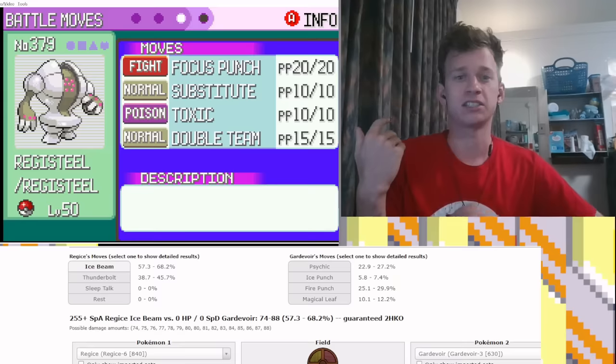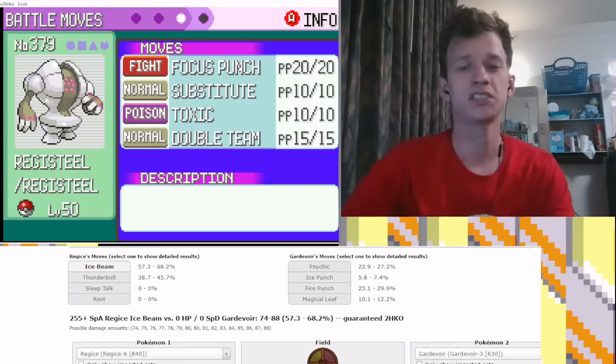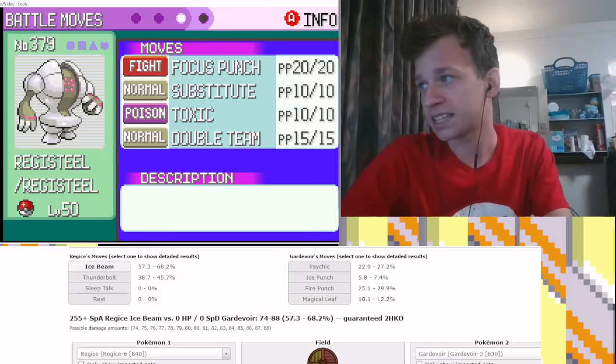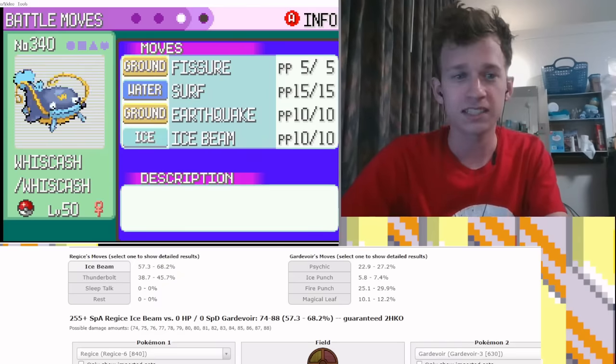Even though Regice destroys grass types, it's still just good to have this. Maybe a Toxic set can put in work — Toxic is a great move and I can set up Double Teams and Substitute on stuff. I could see this winning games.